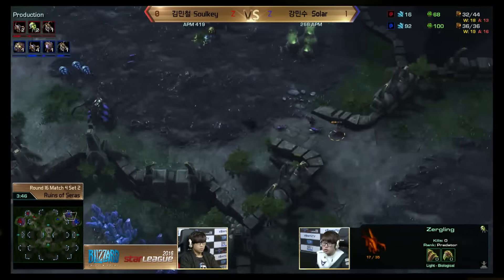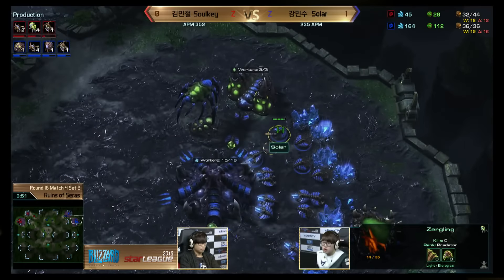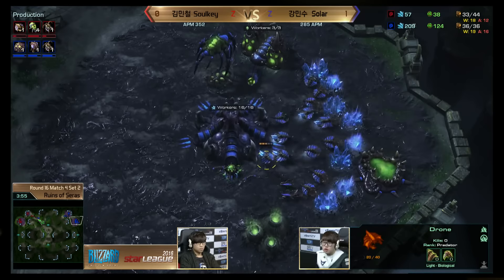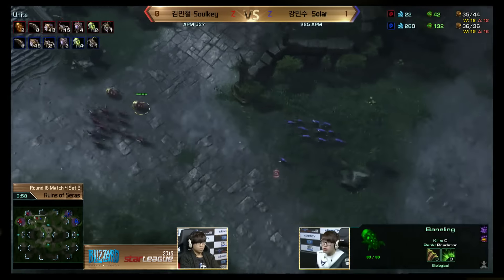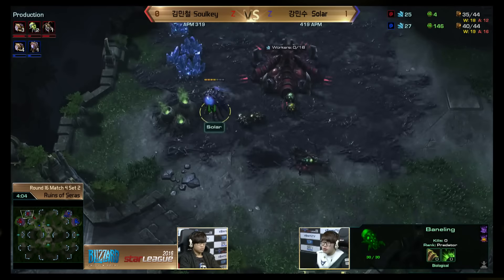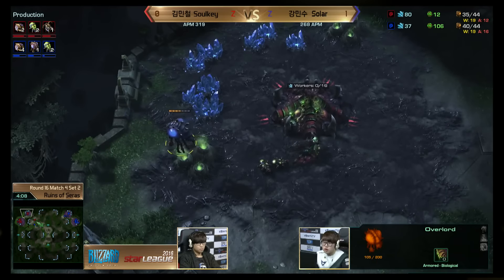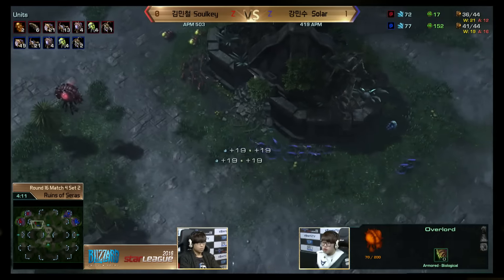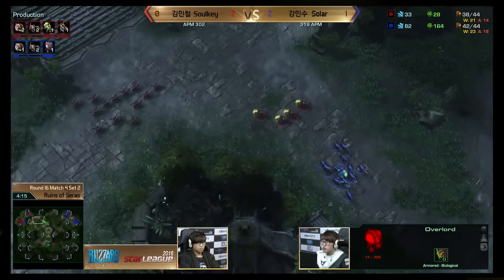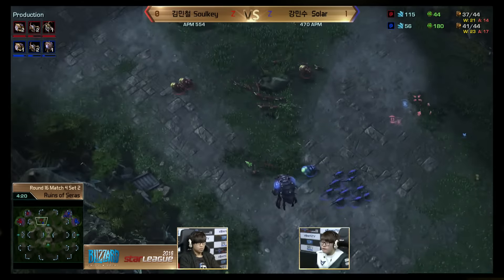Sulky sends in two lings to scout and is morphing some banelings back at home — maybe just planning to defend from here. He'll harass those drones with lings. This is actually going to become a more normal game, and the advantage goes to Solar. If you look at the UI it looks even — same workers, army supply, same unit comps — but Solar's extra production cycles, extra larvae, and extra minerals give him a huge edge and a lot of flexibility.